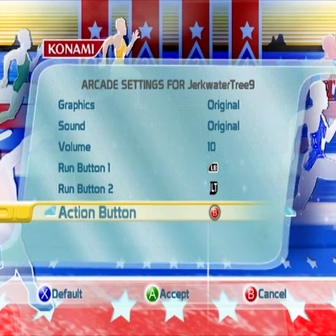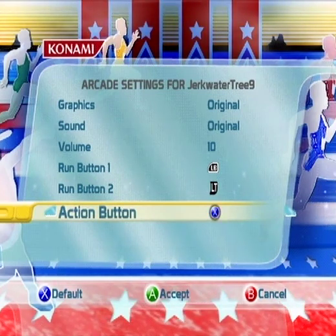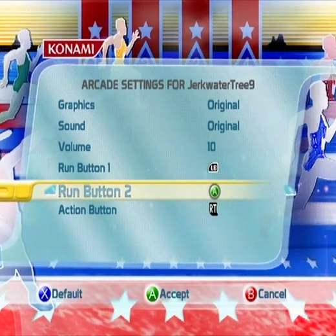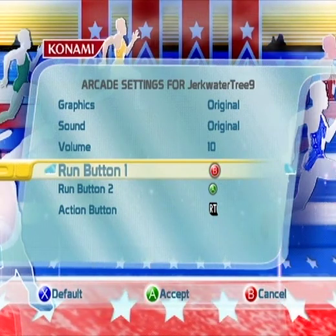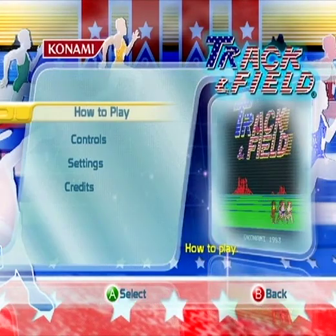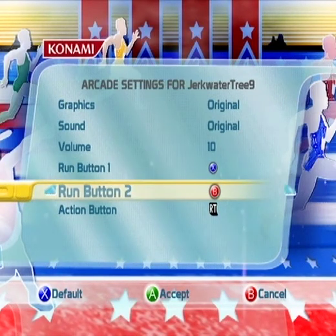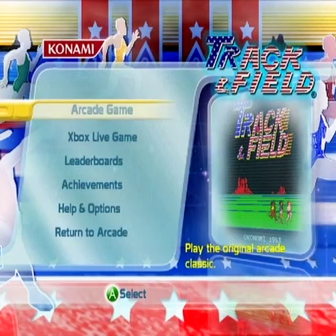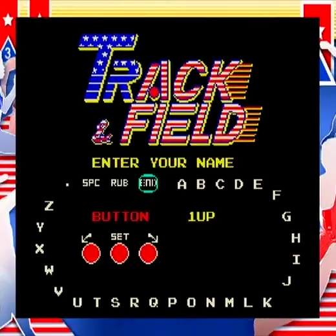I guess I can make the action button the right trigger. So run with A and B — how about that? I guess we have to alternate it properly, so I guess that's what matters. Let me do a quick change. So A and B, we'll do it that way. I gave it a try.